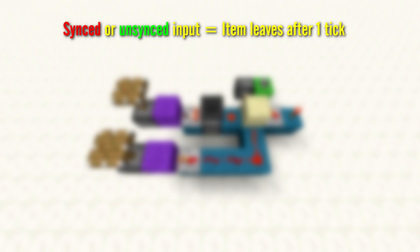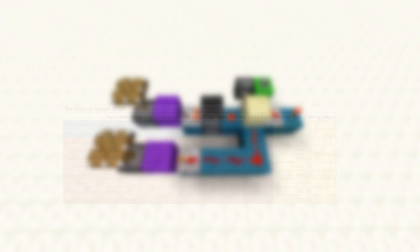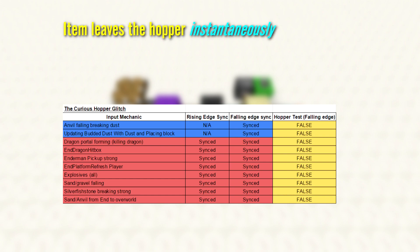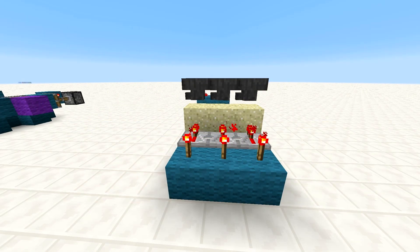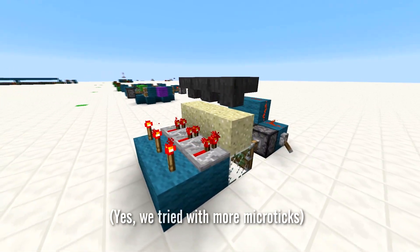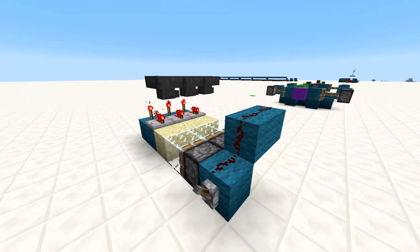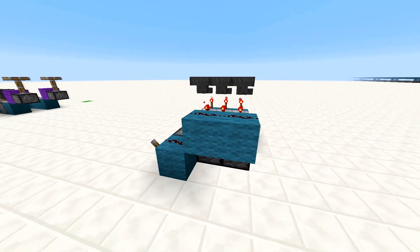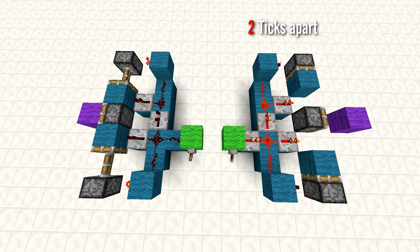So, to recap: on a synced or unsynced input, the item will leave the hopper after one game tick, and the comparator will turn off after another game tick. However, with these special cases, the item leaves the hopper instantaneously, and the comparator turns off after one game tick. One may think you are therefore able to create instantaneous hopper transport with falling sand and microticks. However, we found that this is not the case. There appears to be some sort of refresh time before the hopper can allow an incoming item to pass into the next inventory, which is a bit like how you can only use a piston once every three game ticks.